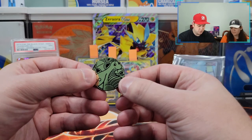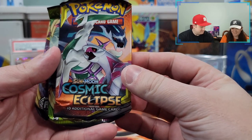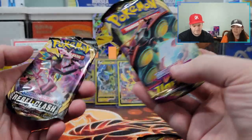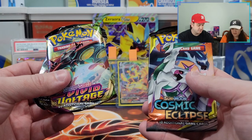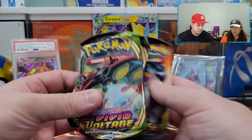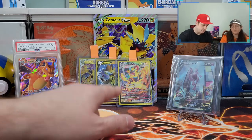So inside the Poké Ball was just a Dragonite coin — that's it. It had a Cosmic Eclipse. Yes! And we got a Vivid Voltage and a Rebel Clash. Which one first? Because we're obviously doing the Cosmic Eclipse last. I think that would be good — Vivid Voltage then. All right, so we'll do these and then we'll hit the Zoroa box.